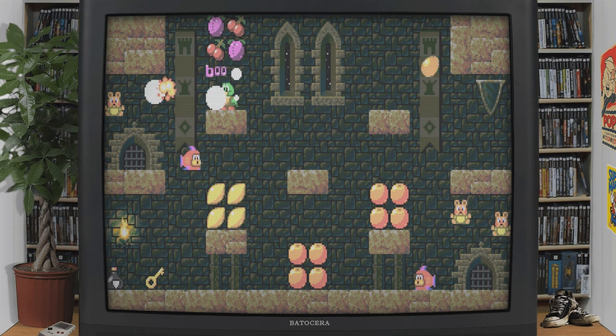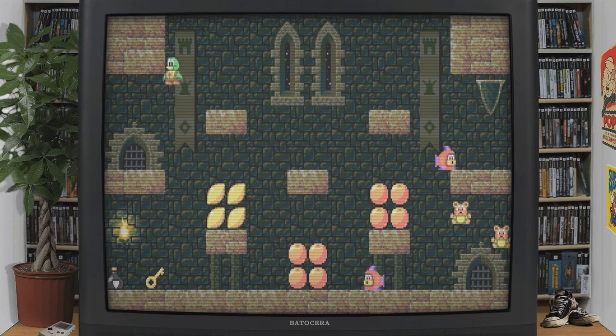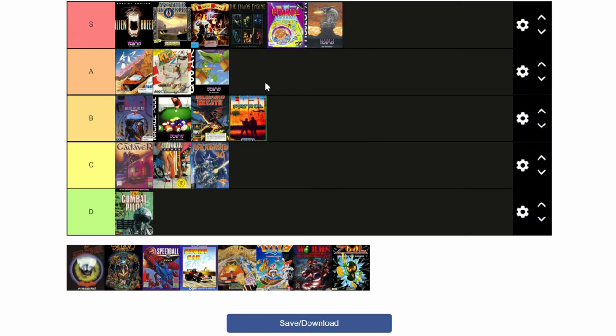Quack — an arcade platformer game in the same vein as Bubble Bobble. Play as a duck and throw eggs at baddies. Not a bad little game, but most of the fun will be had when you're playing with a friend. A-tier.